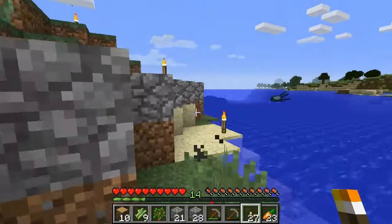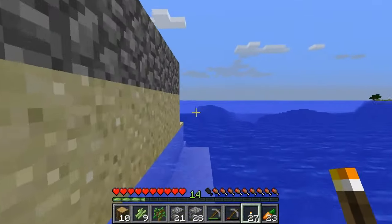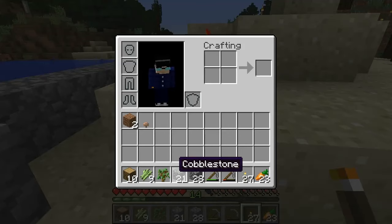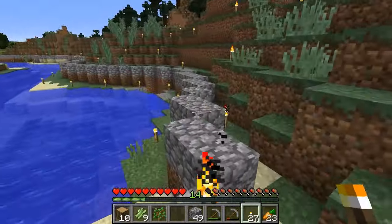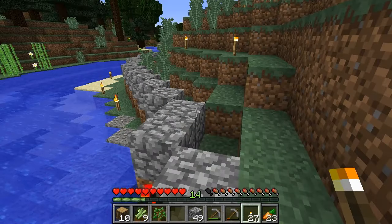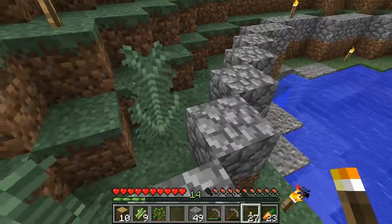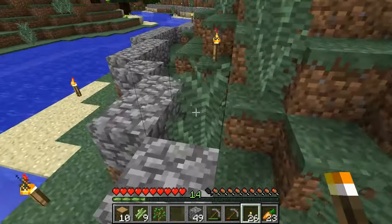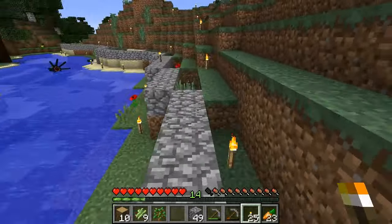If we get stuck outside, we also have to go all the way around to get back in — maybe I should think about this. So we used a little over 2.5 stacks for one layer. For the whole thing, I'm guessing we need 8 to 10 stacks of cobblestone — just to be safe, to make sure we have enough.